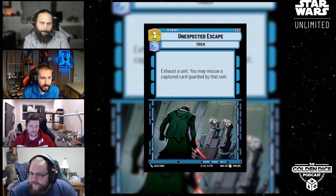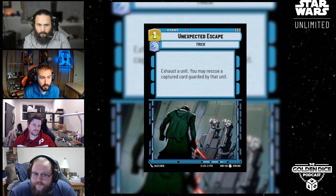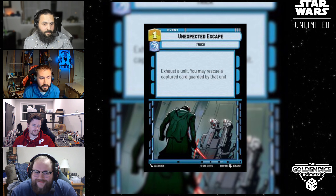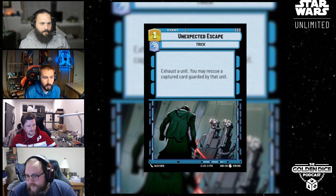Next one we have is Unexpected Escape. It's an event — one-cost Vigilance. It's a trick. This is a good blue trick. Exhaust a unit. You may rescue a captured card guarded by that unit. Pretty cool art — it's got Kylo in it. About to freak out because Rey's gone.